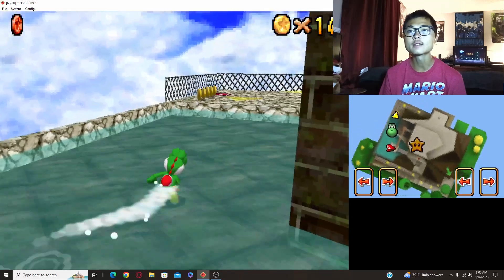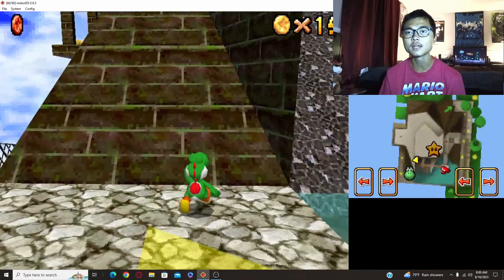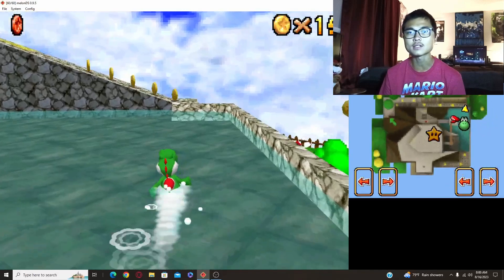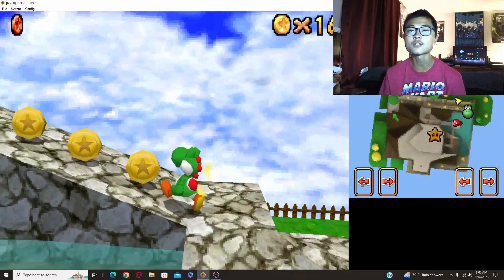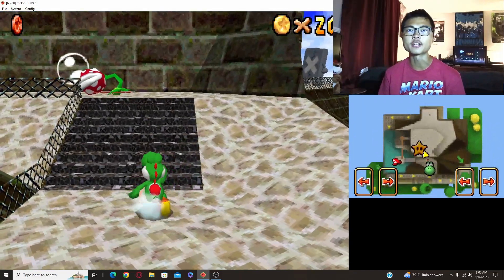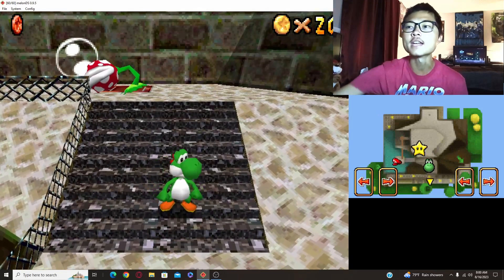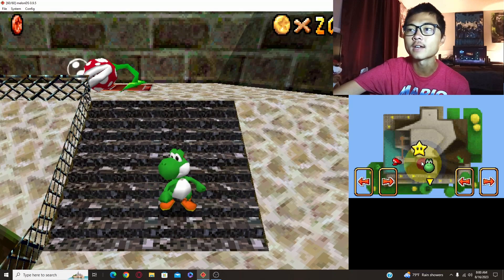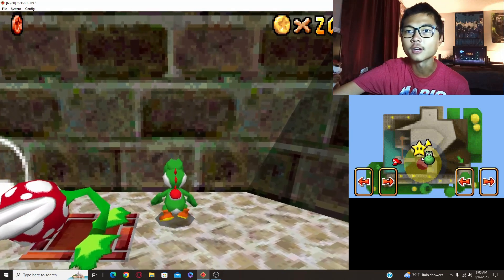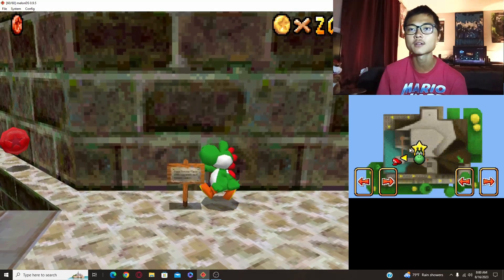One thing I must say about this version of the game is that the default walking speed is actually a bit faster than it should be, because when you try to walk past these piranha plants up here, you wake them up at default speed even when you're not running. You have to use the touchscreen if you want to walk slowly, and it's very particular and sensitive. For speed runners it doesn't matter, but for a first-time player it's such a pain — you have to very slowly tiptoe around the piranha plant.